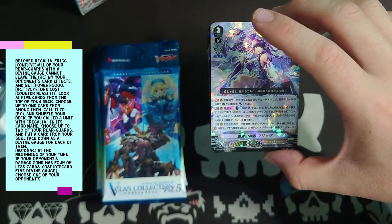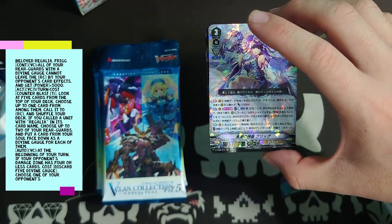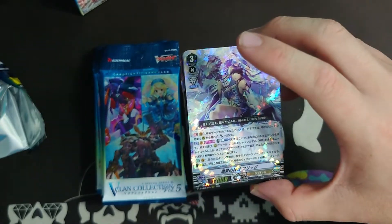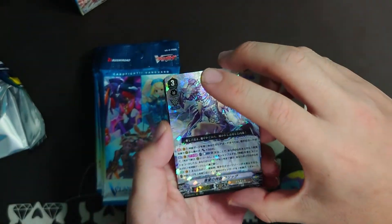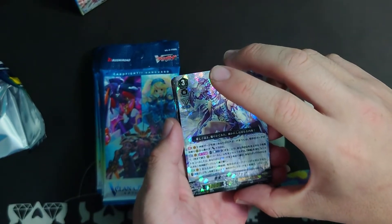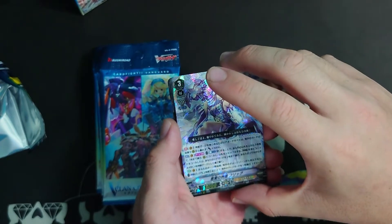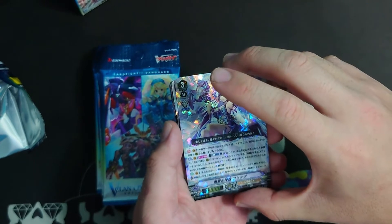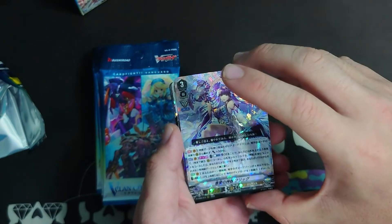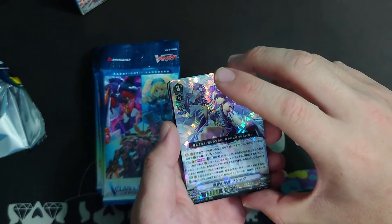The second skill: at the beginning of your turn, if your opponent's damage has 4 or less cards, cost discard 5 Divine Gauge, choose one of your opponent's Vanguard and deal 1 damage. So it's a damage dealer, which is pretty interesting for Genesis. He lets you call from the soul face down as Divine Gauge, and he gets you free Divine Gauge and superior call as well. Your Rear Guards with Divine Gauge cannot leave from your opponent's card effect and you get Power Plus 5k — it's actually pretty good, anti-retire, anti-lock.